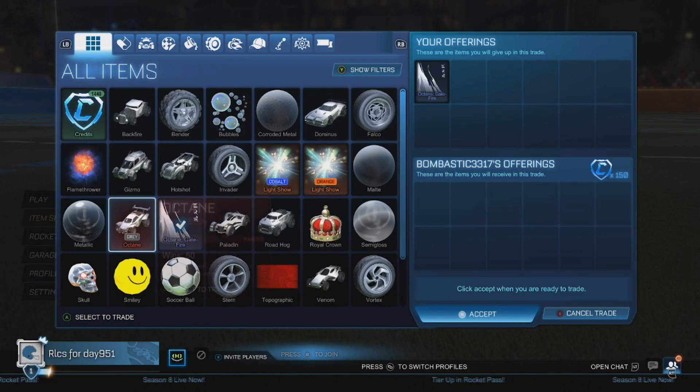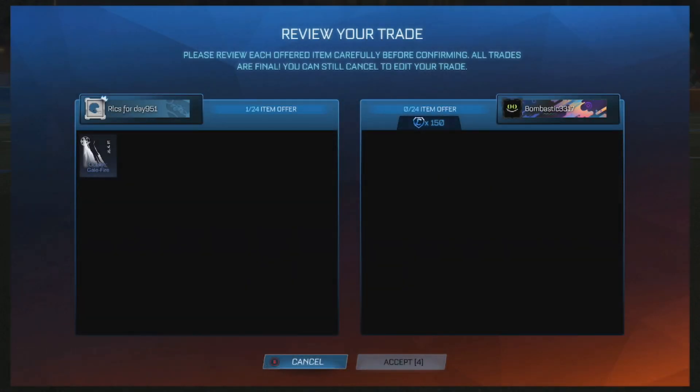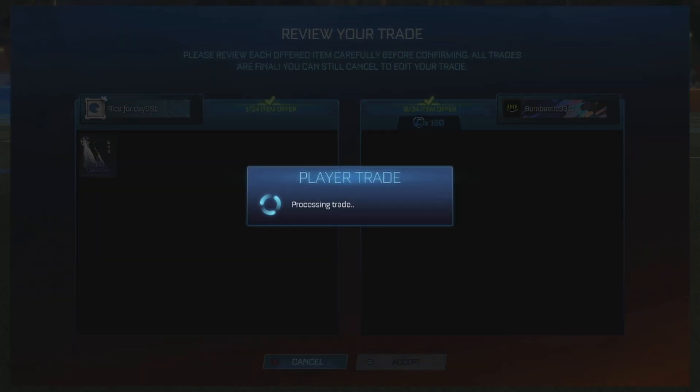Halfway through the trades now for this episode — we are selling our Gale Fire for 150 credits. We got it last episode for 100, and that was including the juice, so we made about 180 credits profit on the trade from last episode.